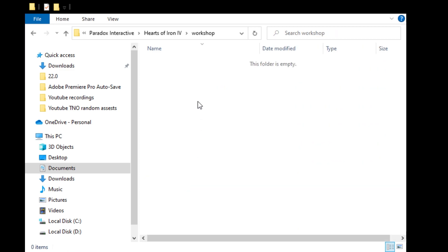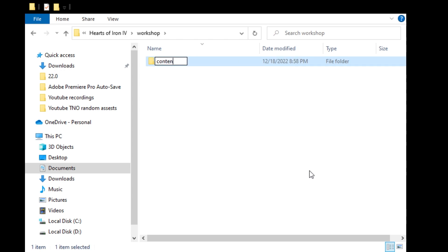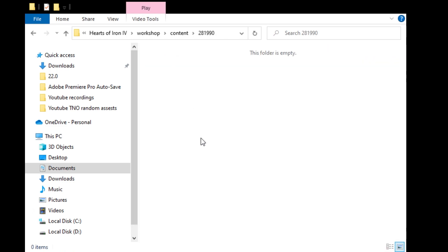We are going to go into the Workshop folder, create a new folder called Content, and then make a new folder with the name 281990 — I don't know why, but it just works. We are also going to go into that folder and paste the mod there, and again paste the mod.